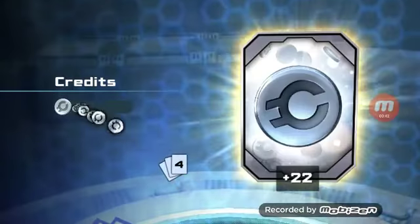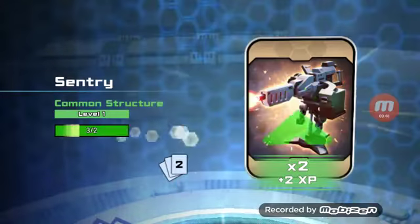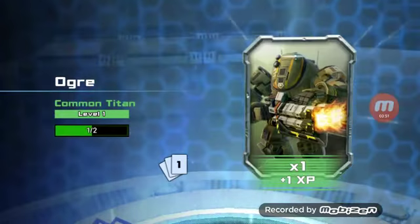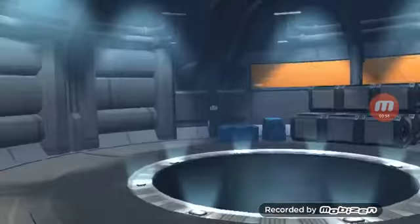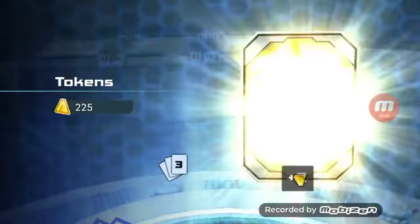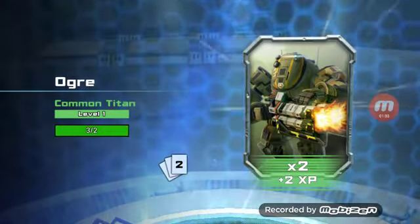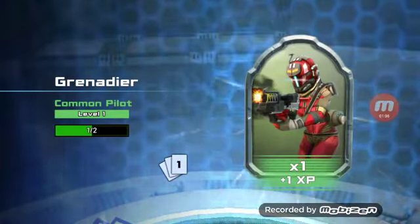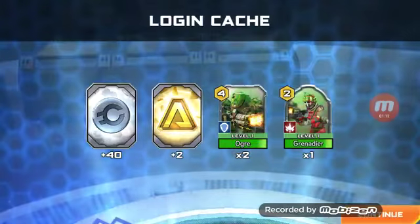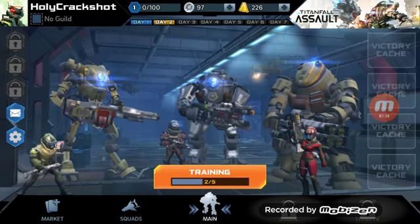Got another one — 22 more credits, two more tokens, two more XP for Sentry, can level it up now, one XP for the Ogre Titan. Got one more to go: 40 credits, two tokens, and two XP for the Ogre — can level it up too — and one XP for the Grenadier.